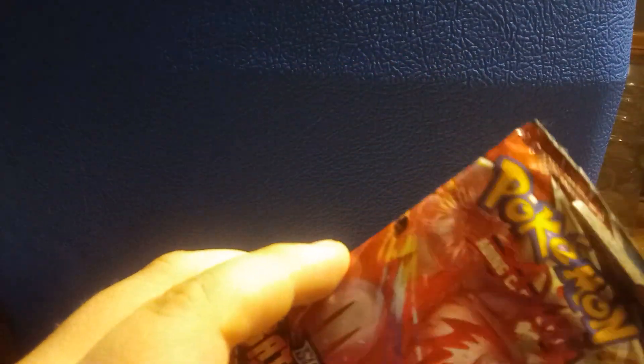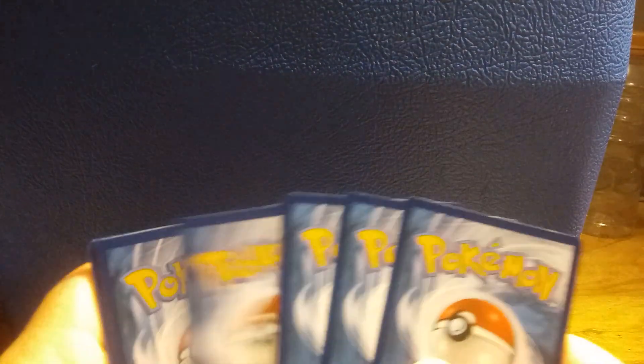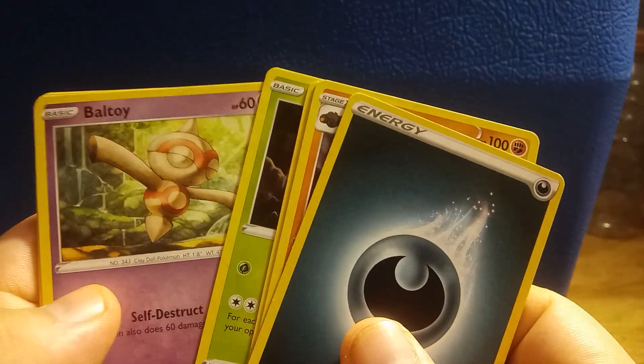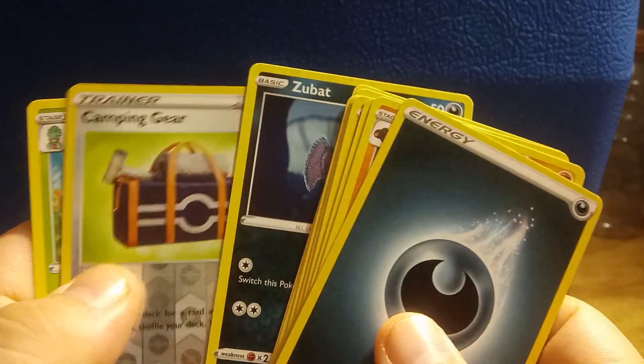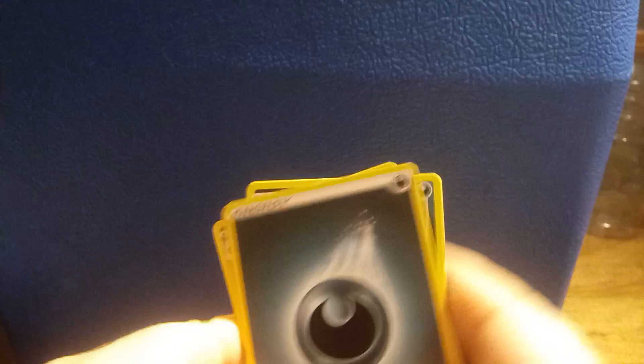On to the second pack. Here is our code card, four to the front. Energy, Carkol, Morpeko, Durant, Baltoy, Galarian Mr. Mime, Fomantis, Spinarak, Zubat, a Reverse Holo Camping Gear, and a Lurantis.